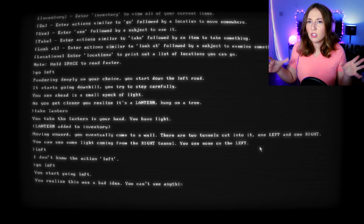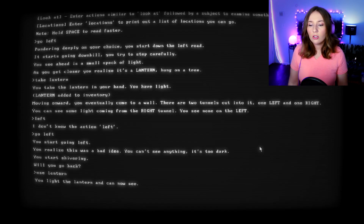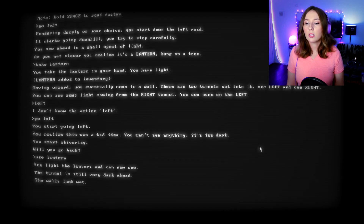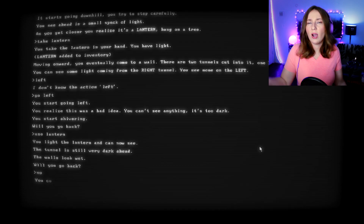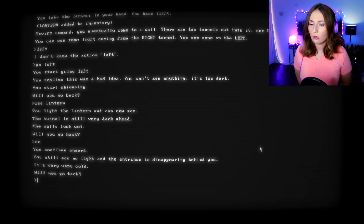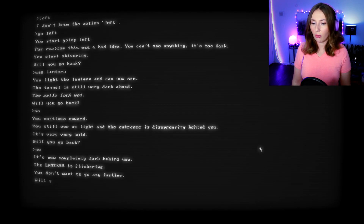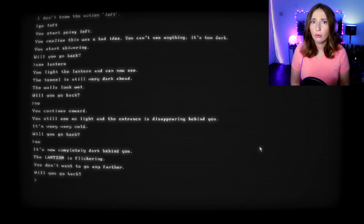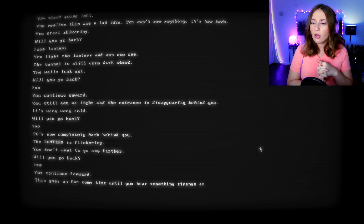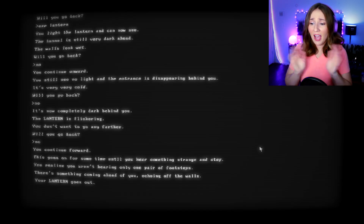'You take the lantern. Moving onward you come to a wall with two tunnels — one left, one right. You can see light from the right tunnel, none on the left.' I'll go left. 'You realize this is a bad idea — it's too dark.' I have the lantern! 'You light the lantern but the tunnel is still very dark.' I'm going to keep going forward. 'It's very cold. The lantern is flickering. You hear something — you aren't hearing only one pair of footsteps. Something is coming ahead. Your lantern goes out. You go back.'